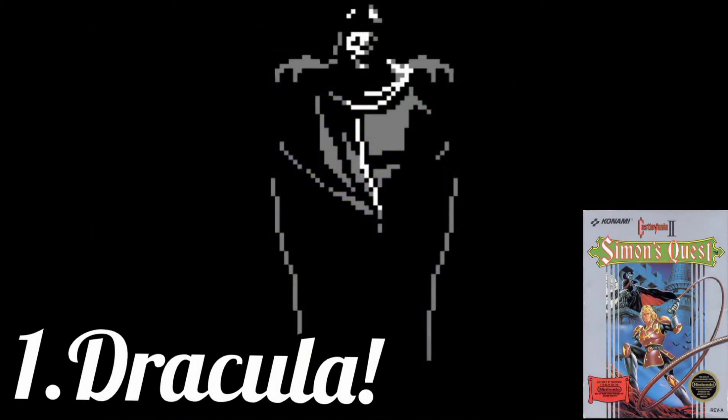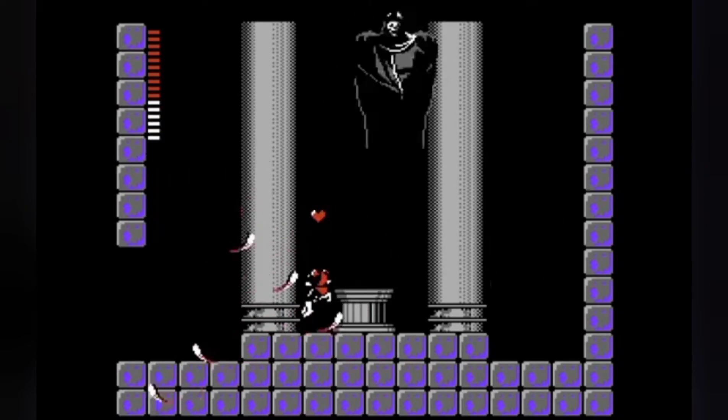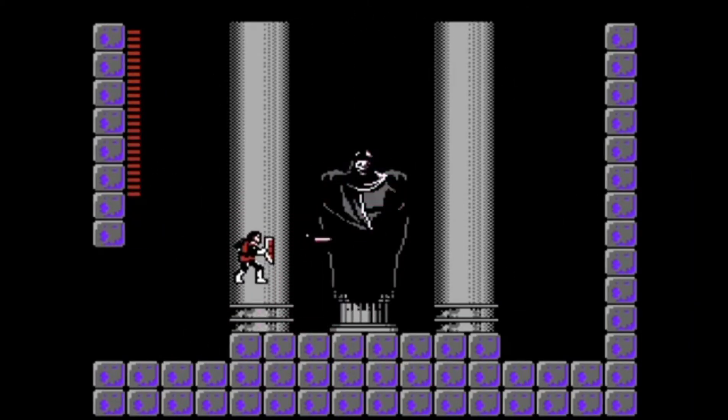At number 1 we have Dracula himself. All Dracula does is teleport and fire off a swirly fireball that is really easy to dodge. If you don't want to see his attacks, you can kill him before he even moves. Anyway, I hope you all enjoyed this video — peace out.